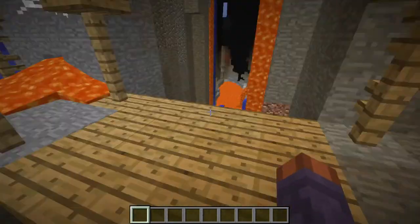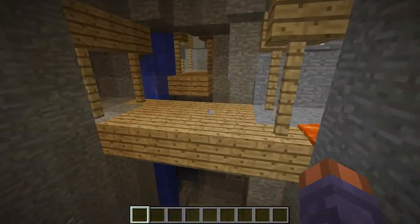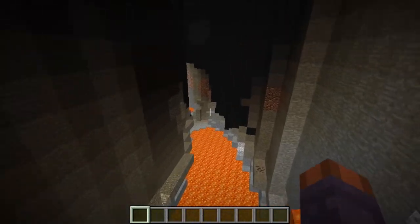One of them was a double — like, they overlapped. I always liked the ravines where the mineshaft actually intersects a ravine with lava at the bottom. It would have been nice if there was no water and that was just all lava — that would have been so much cooler.